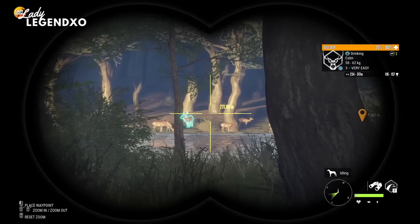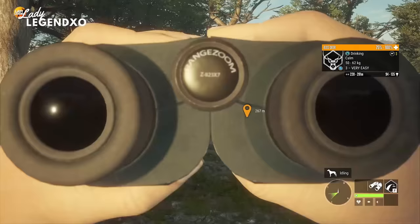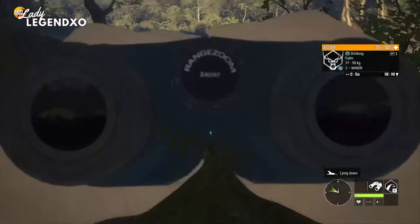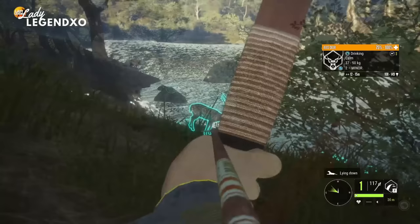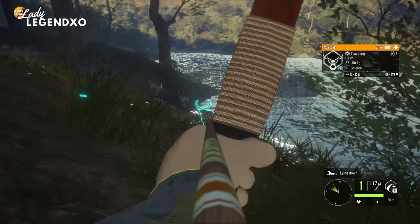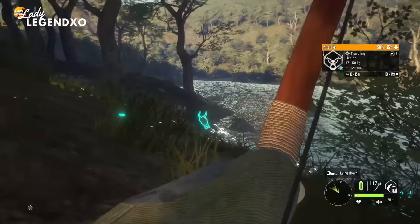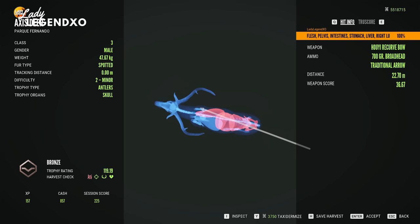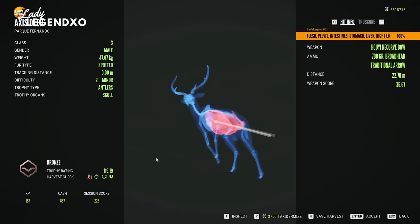We have a herd of axis deer here, so we're going to sneak up and take one down with the Hu Yi Recurve Bow from Weapon Pack One — which also includes the crossbow and the Vyrant 22, making it a pretty sweet DLC. I snuck up on a level-two axis deer that is super close. Aiming from prone thanks to the Like a Pro perk — shooting right at the end of the wood tip — and splat! Perfect. I see vital blood. The nice thing with bow hunting is a lot of the time you can shoot them in the rear end and still get a vital. Look at the crazy penetration — it went right through the entire body and out the shoulder blade, hitting every organ except the heart.